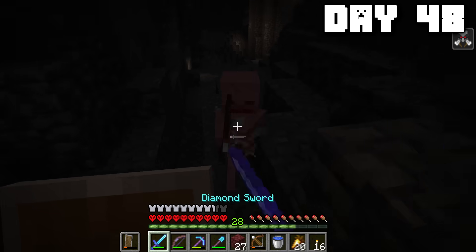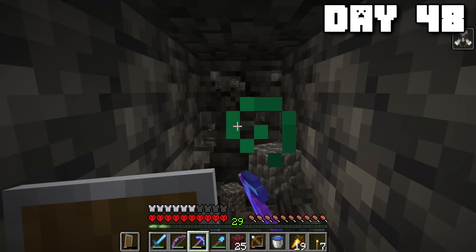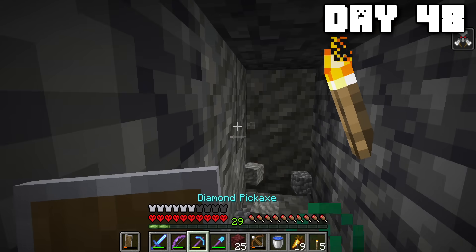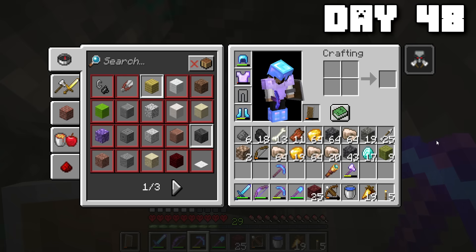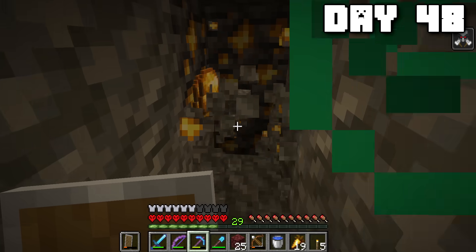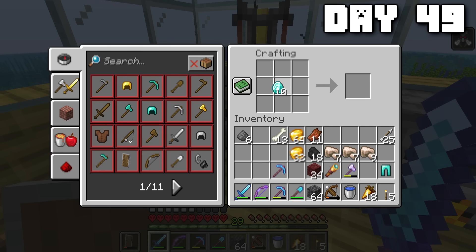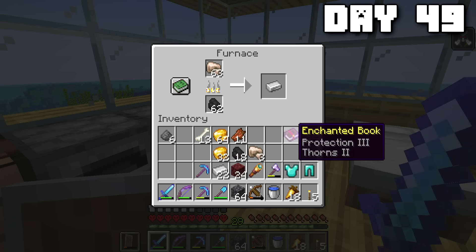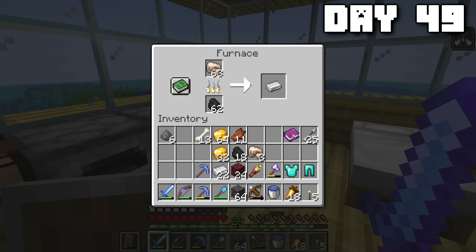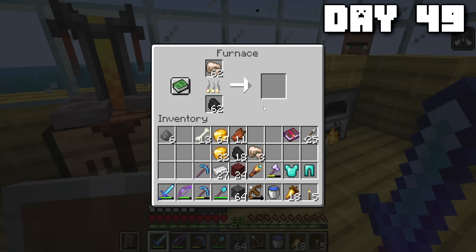On day forty-eight, since my pants broke, I decided to change my tactics a little bit — let's do a little bit of strip mining. It took exactly two minutes for me to find a diamond vein, and thanks to the Fortune I got myself seventeen diamonds. It's the easiest thing I've ever done. I should have done this earlier. On day forty-nine, it's time to cook up and make myself the rest of the diamond suit. I have this book from the stronghold, so I'm definitely going to put that on one of these. The other one I'm just going to do a good enchant as soon as I can get up to level thirty, though it's taking an eternity.